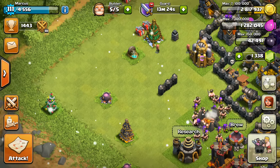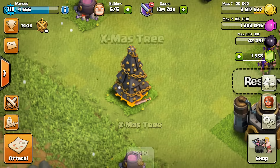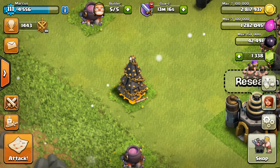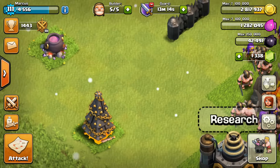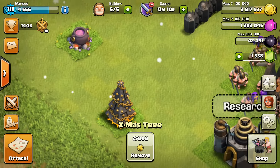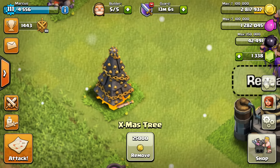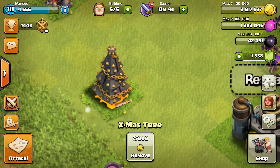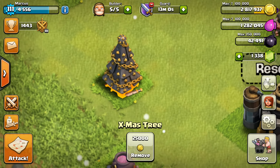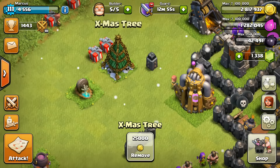My goal is to have the most holiday items on my base more than anybody else. And now this is this year's 2015 Christmas tree — much better than the last two years, in my opinion. It does take a lot from the 2013 Christmas tree: the chains, the ball with spikes on top. I really don't know what's underneath it — lava or something. That's kind of cool. I guess it goes more along with the theme of Town Hall 10.